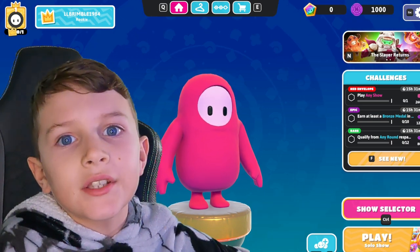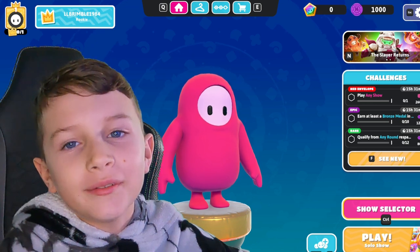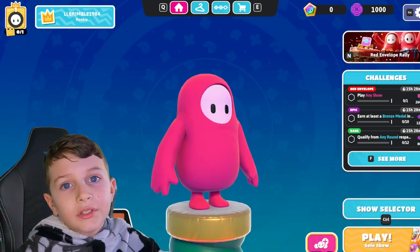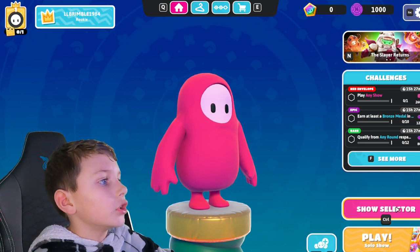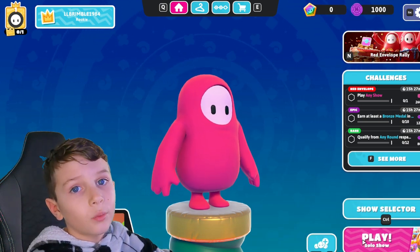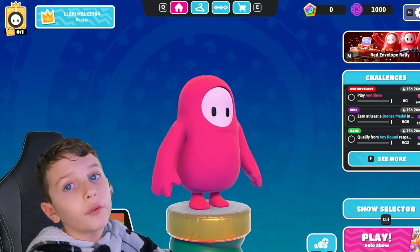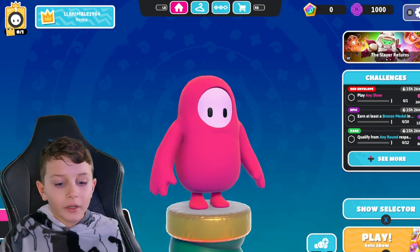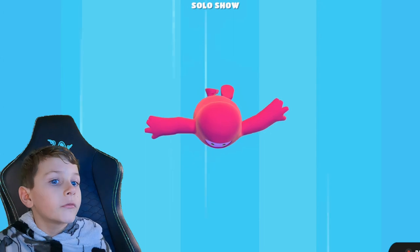Welcome to the channel guys, this is Skinny Beast, I'm Logan. Today we're doing a Fall Guys review. We're going to get into a game and see what this game's like. To enter, select a game — just go into a show selector, once you've selected that you just press whatever it says on play, or if you're using the mouse you just press it.